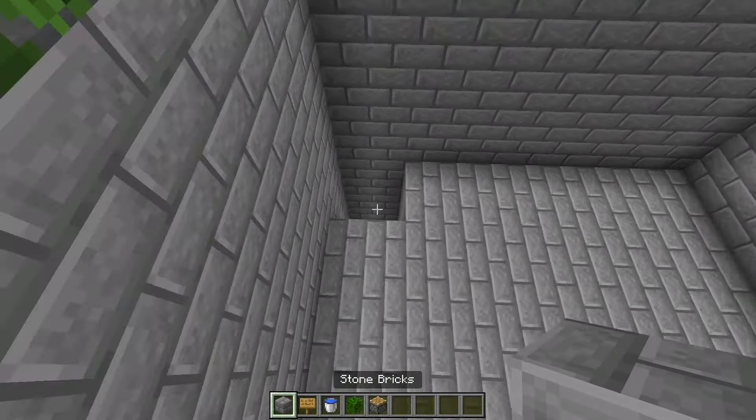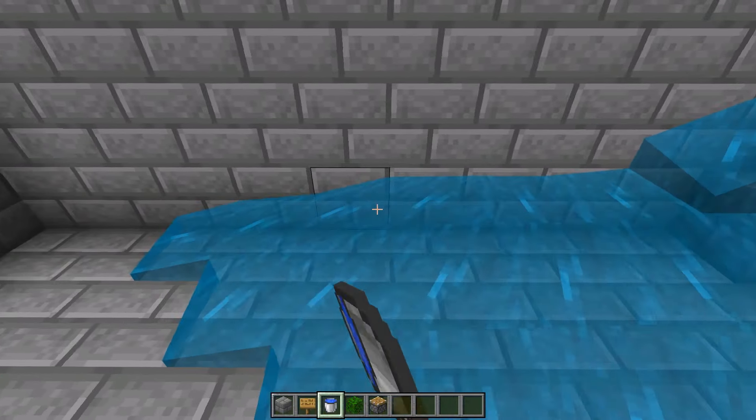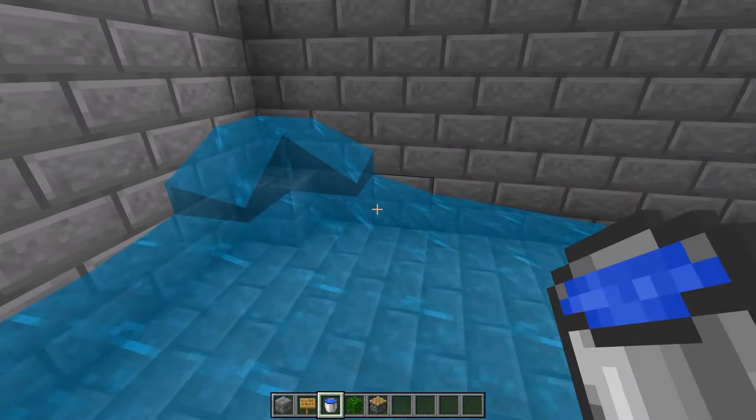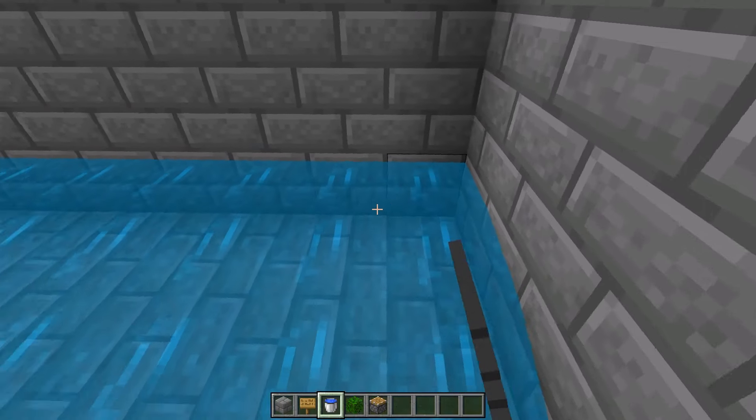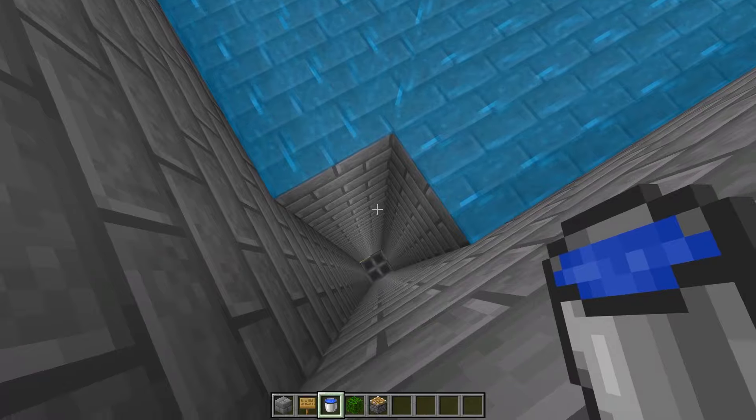Now come to the opposite side of your hole. Place one block and a block of water on top of that, then take water and place it all the way down the opposite two walls. The water will be pushed perfectly and stop right before the hole, so all the mobs will get pushed down there.